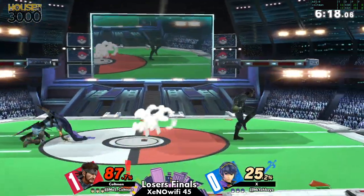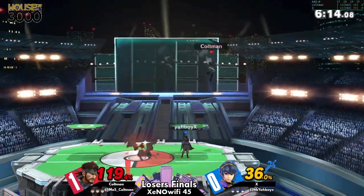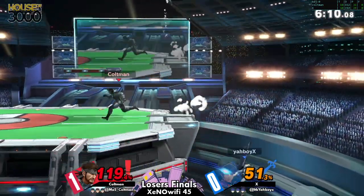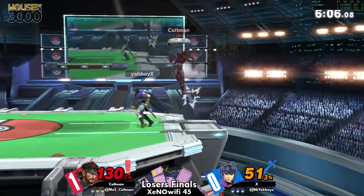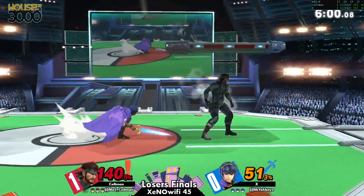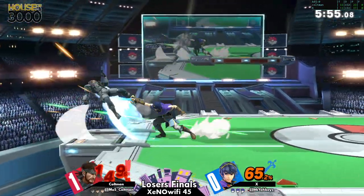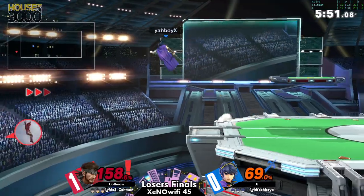You're getting guaranteed damage and potentially a guaranteed advantage after every one of these grabs. Coltman once again being pushed to the corner — that was huge — but doesn't get the tipper spacing, meaning Coltman is going to be living just a little bit longer. Even if he doesn't take the stock, he might be able to get some more good in.